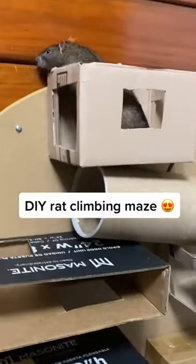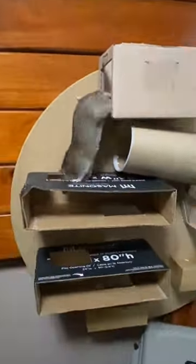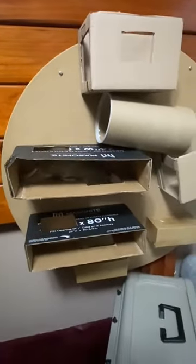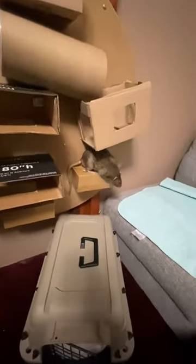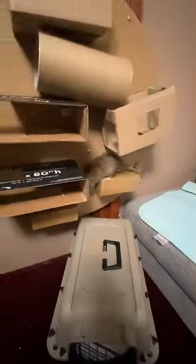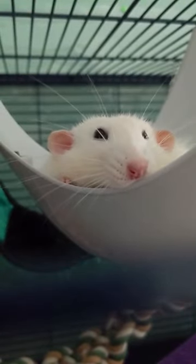Rats love to explore and climb, so providing them with a stimulating playground will not only keep them entertained, but also help to promote healthy exercise. Create a multi-level play area using boxes, tubes, tunnels, ladders, and hammocks. You can even add in some store-bought rat toys for extra fun. Remember to change up the layout frequently to keep your rat interested and constantly challenge their climbing and exploring skills.